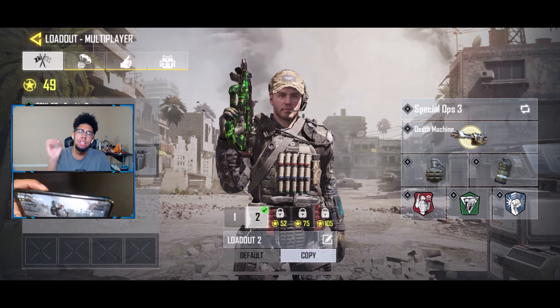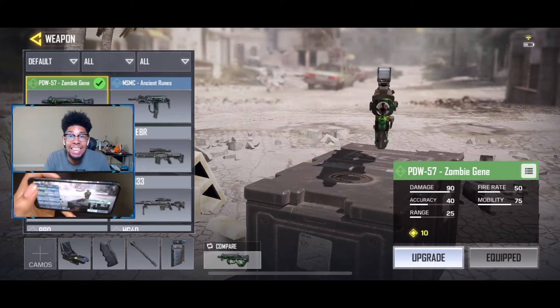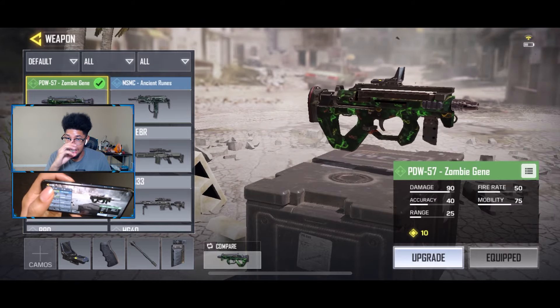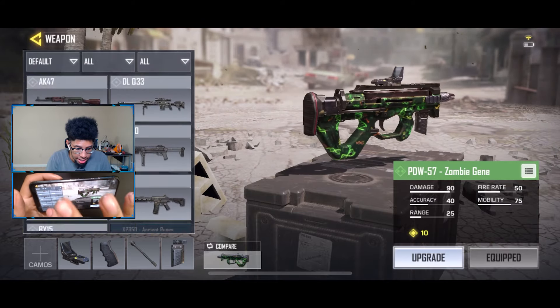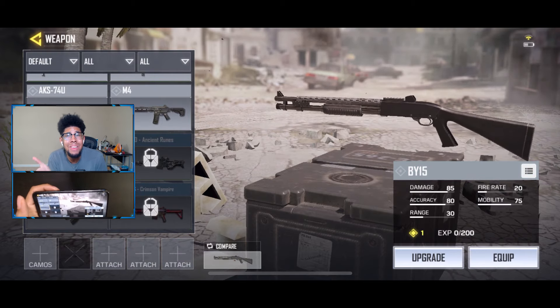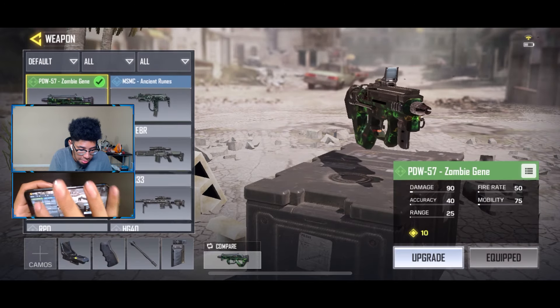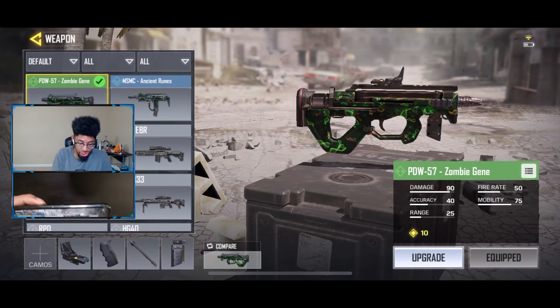What makes this gun so good? I cannot make this up — it does 90 damage. 90. If you compare that to this shotgun right here, the Bi-15, that gun does 85 damage. So you mean to tell me an SMG is doing more damage than a shotgun? I'm already sold.